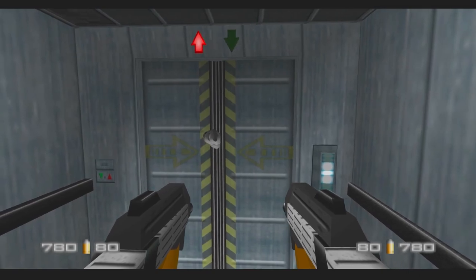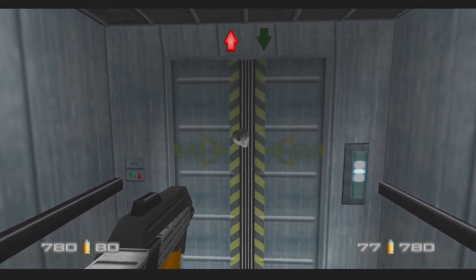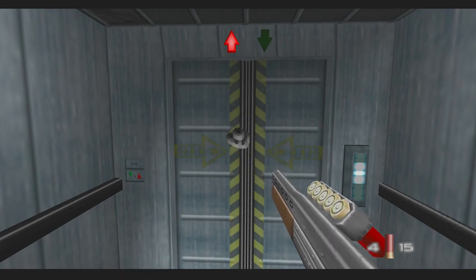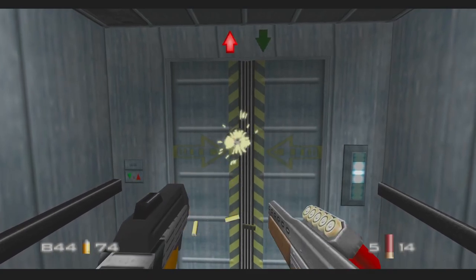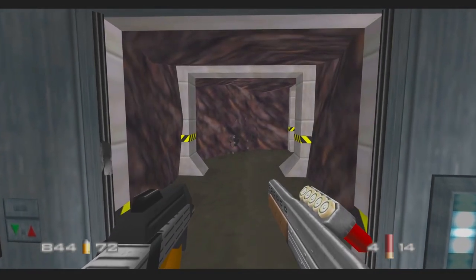Now we're going to do the RCP-90 with the automatic shotgun. Fire the right weapon, reload, fire again. Let me try that again. There you go — you've got the RCP-90 and the automatic shotgun together.